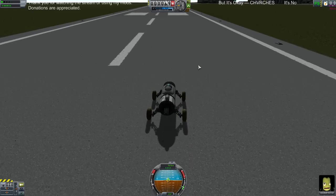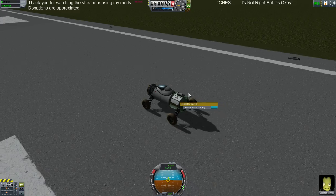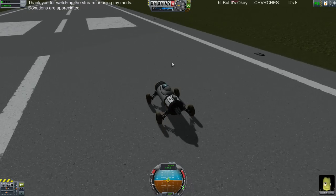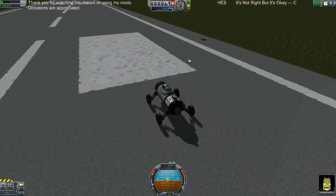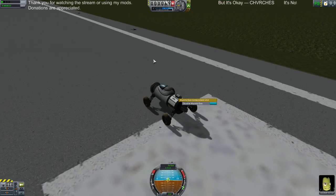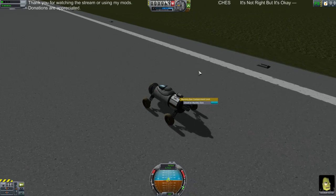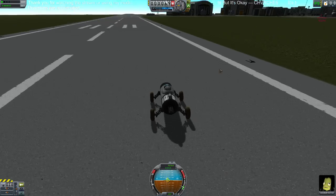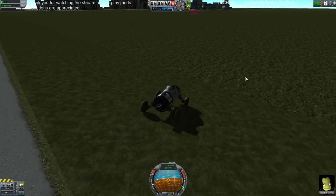There is one little quirk. Jebediah is not a scientist, so it is not going to run the Science Junior or Mystery Goo or any other science modules that are not resettable — that require a scientist to reset. So if you want to run those, you have to run those manually. It will still automatically collect it, so that's something to be aware of: as soon as you press that button, it's going to be collected. The add-on automatically detects where you are and what science you have left to get, and will automatically detect it.